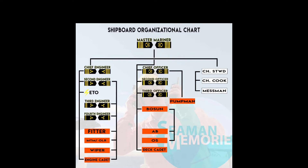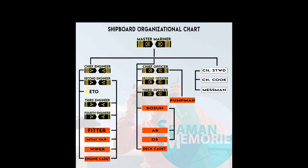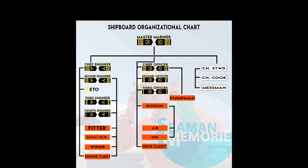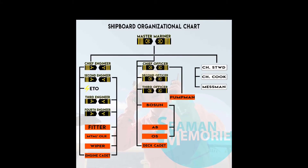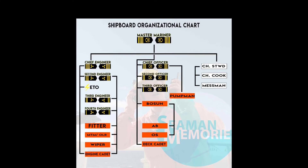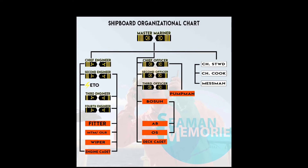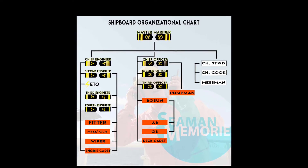Hi guys, today we're gonna talk about the three departments of the ship and the organizational chart of the ship. So let's find out what the ranks are. This is the shipboard organizational chart. At the top there's the Master Mariner, which means it's the captain.